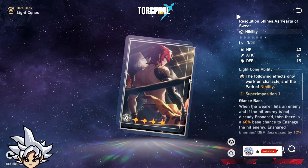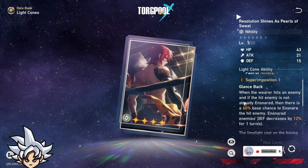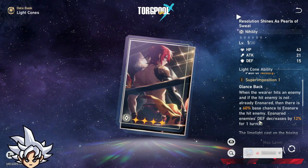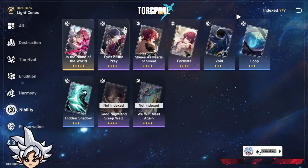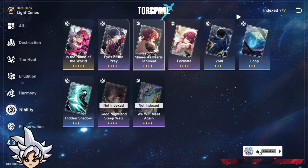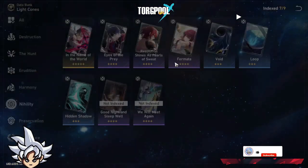Luca is a new character whose light cone should drop soon. When the wearer hits an enemy and the hit is not already assured, there's a 60% chance for the hit to land, and then defense is decreased by 12%. This is godly if you put it on Pela. However, if you have the Welt or Sampo light cones, I'd consider those better options since Pela already lowers defense. That said, maxed out this becomes a 100% guaranteed chance, which is very strong.